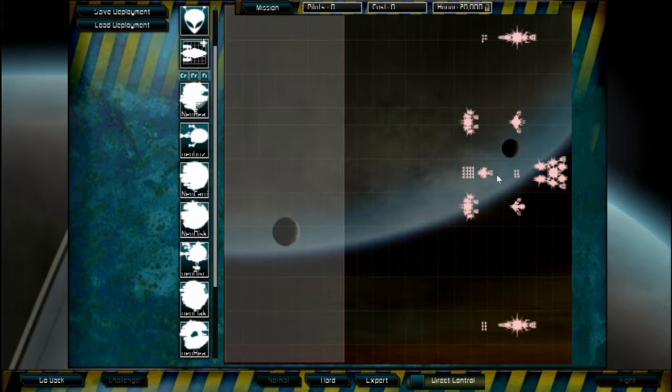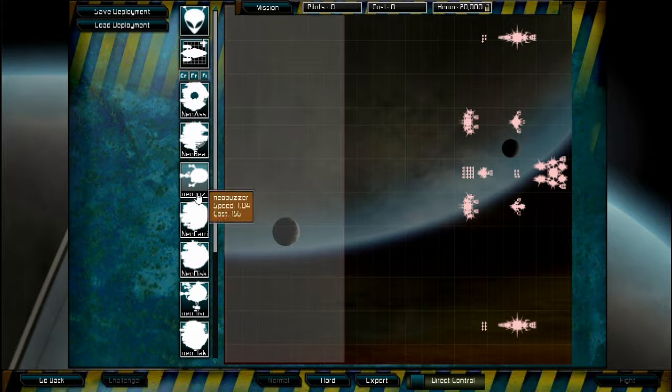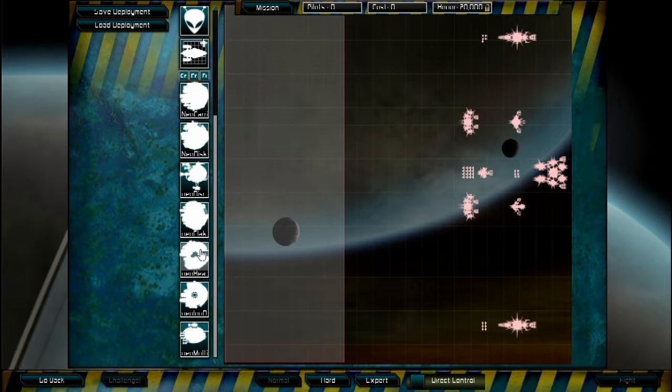There's a limit of credits and a limit of pilots per ship. The more ships you use, the less honor you earn per battle. There are four different ship types: a cruiser, a frigate, a fighter, and I think a fourth type like a corvette. They have their massive frigates, cruisers, and fighters.